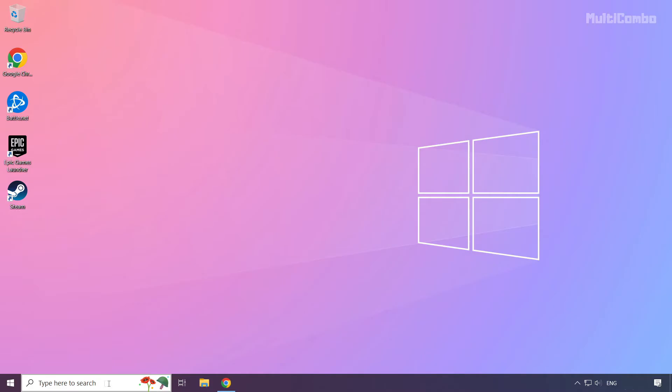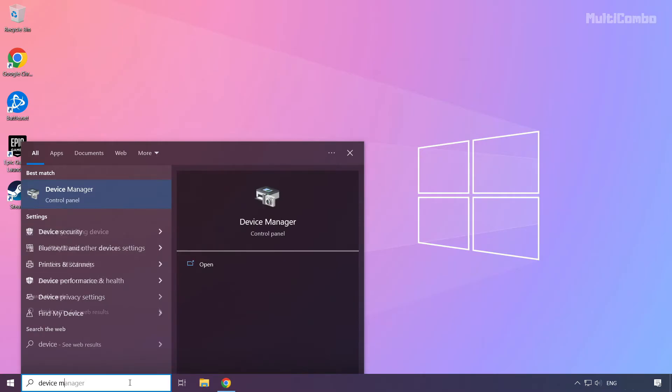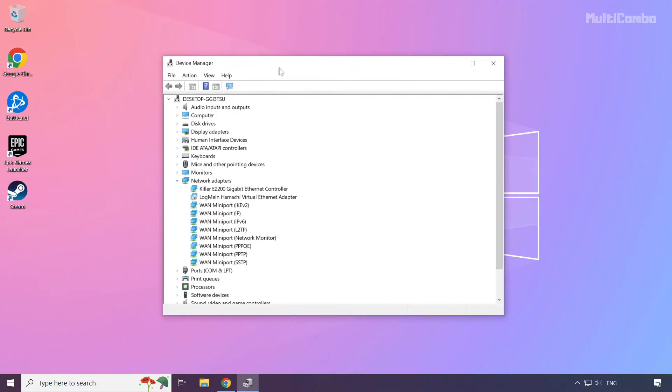Click the search bar and type 'device manager'. Click on Device Manager. Then click on Display Adapters.